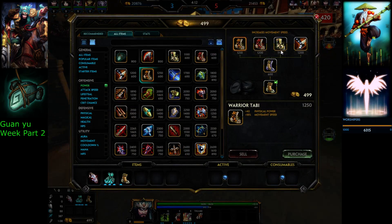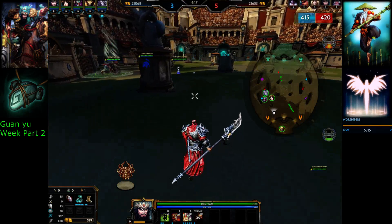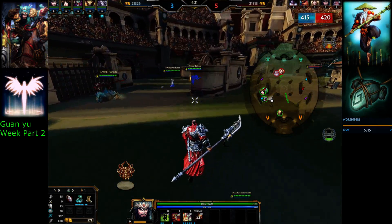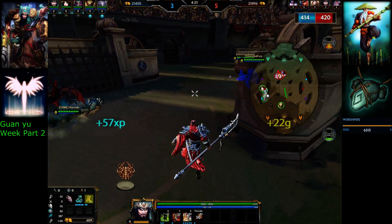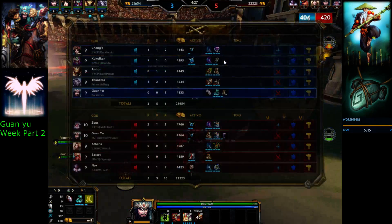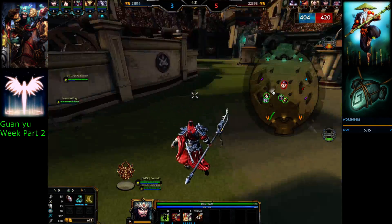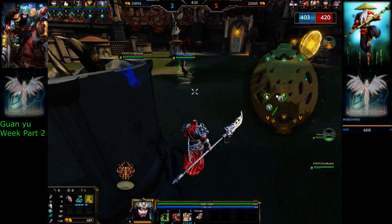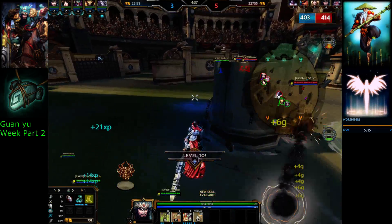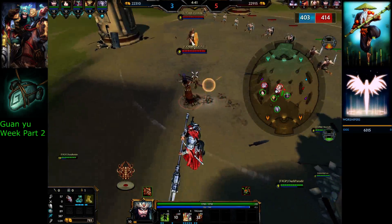Next up we're going to pick out boots. Greaves would actually not be terrible here. I don't know if it works on Nox's 1 — if it does, then hell yeah. I know it does not work on her 2 because that's like an area modifier. Is he building Book of Thoth? He doesn't have it yet, but I understand why — he actually does need that because Kukulkan uses a ridiculous amount of mana. It was 150 mana for his Tornado.